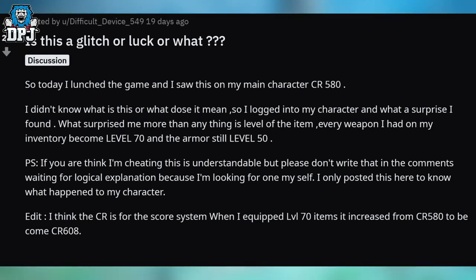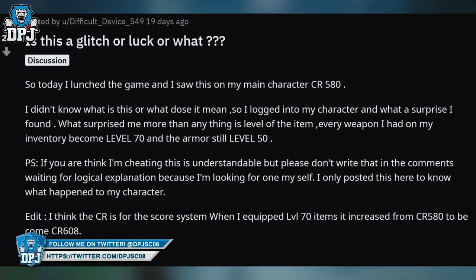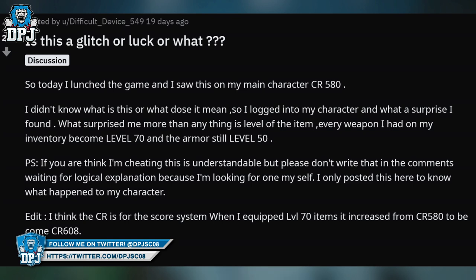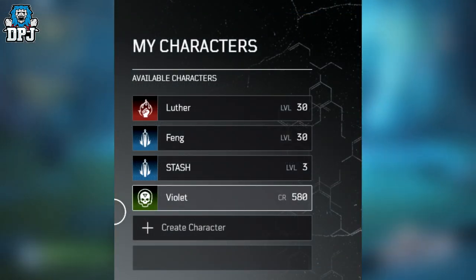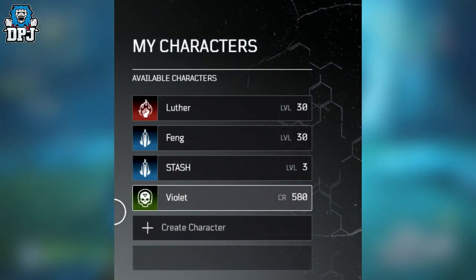If he had been in a modded lobby, he wouldn't have made it public, obviously. Reading the comments, people feel this could be some kind of future system that has somehow bugged out and let this player experience it early. What people believe is this: when the player unequipped that level 70 weapon and returned to his character selection screen, that CR number dropped down. Could this be some kind of gear level system that calculates your gear and gives you an overall score based on said gear? That's what the CR number could be.